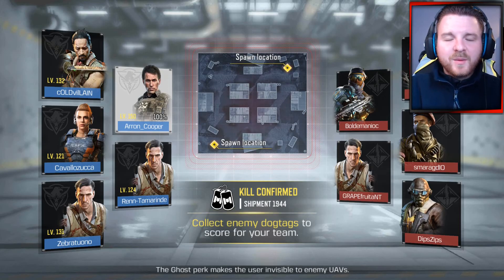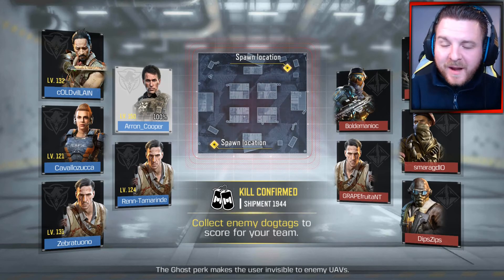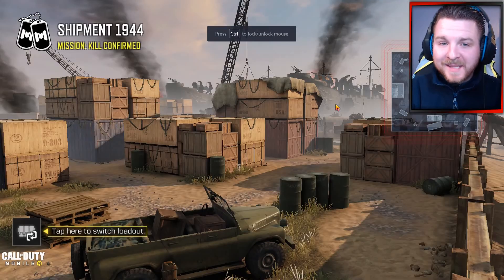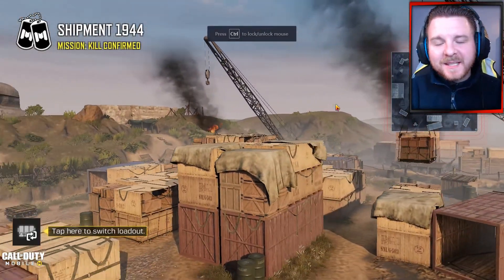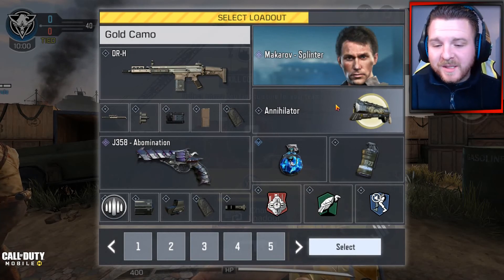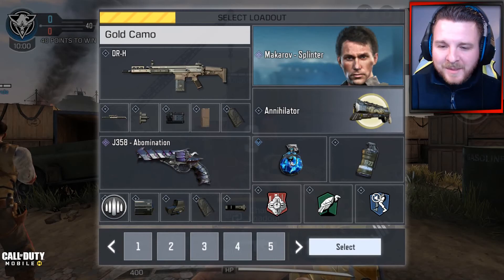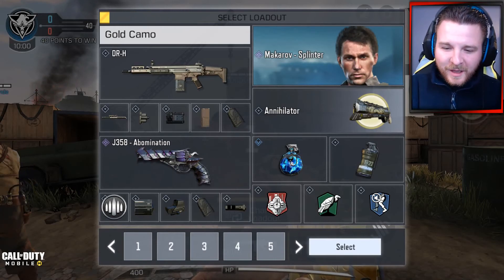Hello guys, and welcome back to a brand new video here today on my channel. Today my friends, welcome back to Call of Duty Mobile, and today I'm going to be giving you another best class setup video. Today this time it's on the DRH Sub Rifle. This weapon's really good to use, especially when you've got the right setup on it, which helps you to absolutely destroy lobbies.